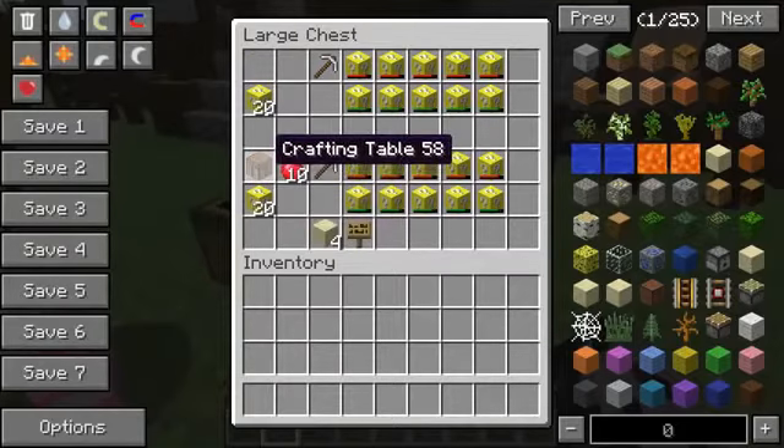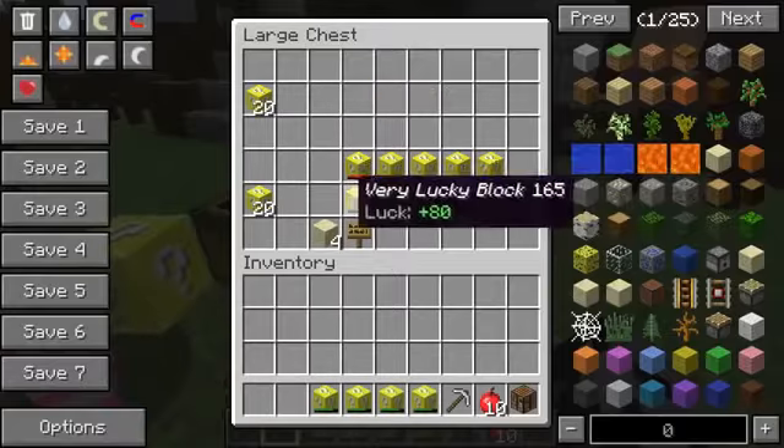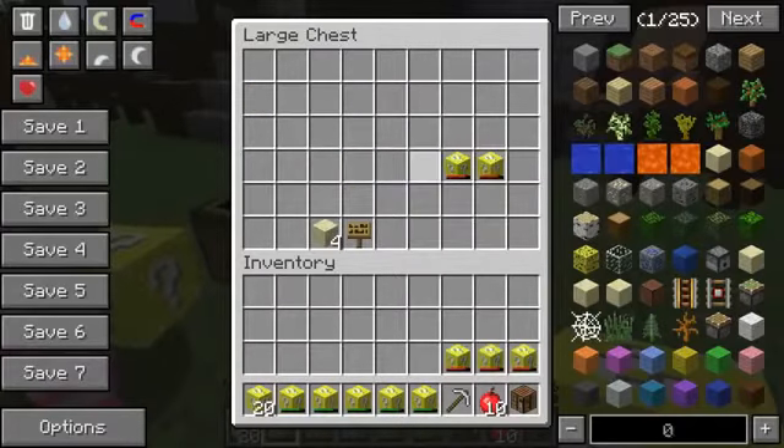So we get a crafting table, 10 apples, an iron pickaxe, 5 unlucky blocks, 5 very lucky blocks, and 20 lucky blocks.